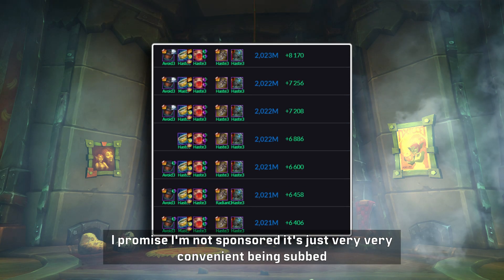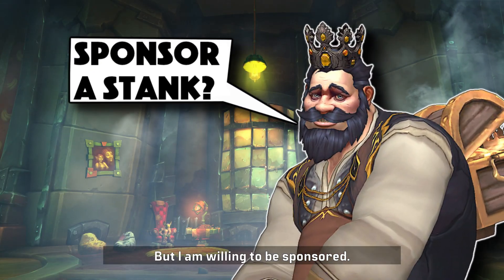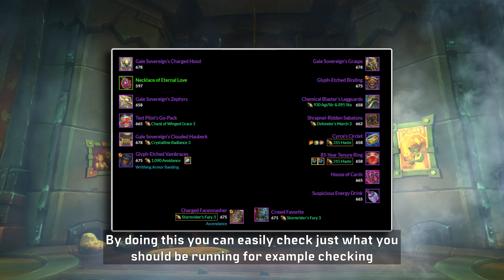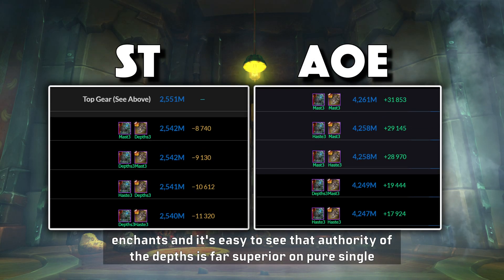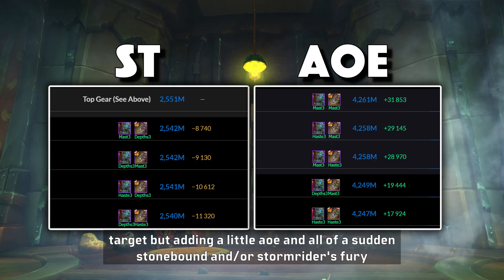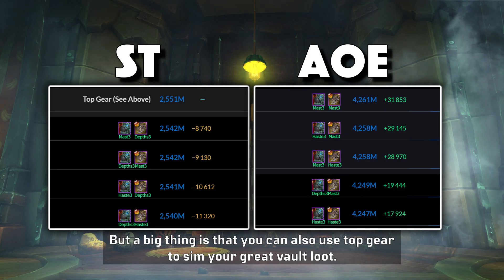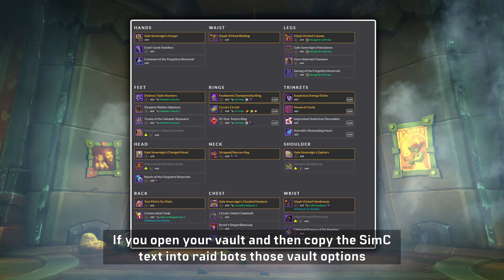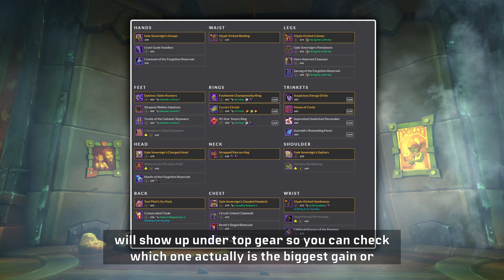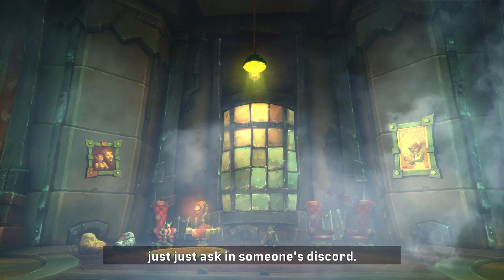Being subscribed is very convenient if you do a lot of sims — and I am willing to be sponsored! By doing this you can easily check what enchants you should be running. For example, it's easy to see that Authority of the Depths is far superior on pure single target, but add in a little AOE and Stonebound and/or Stormrider's Fury starts scaling ahead. A big thing is that you can also use Top Gear to sim your Great Vault loot — if you open your vault and copy the SimC text into Raidbots, those vault options will show up under Top Gear so you can check which one is actually the biggest gain.